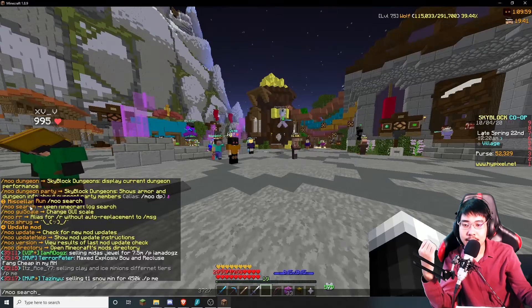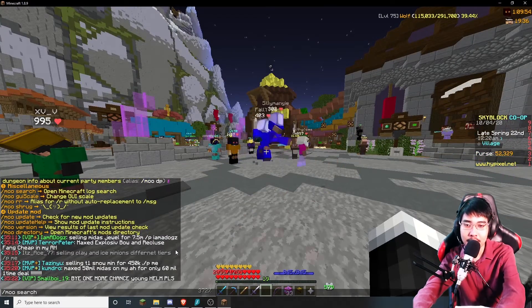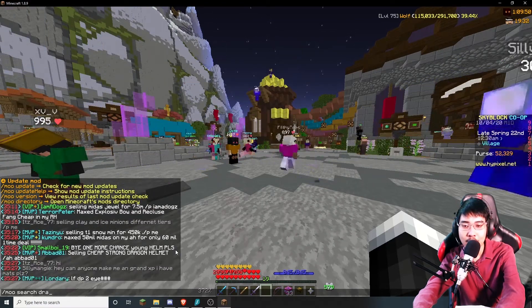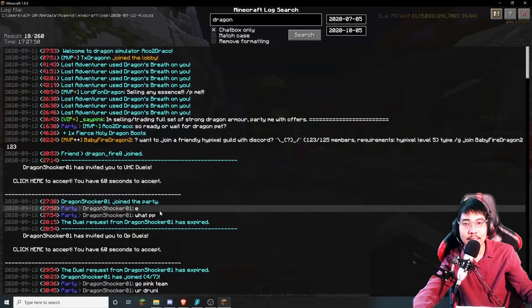With /move search, let's say you want to search for someone's in-game name to see if they've been in the lobby, or search for something like a dragon party. Just use /move search for 'dragon' and it'll search for everything with 'dragon' in the chat log.